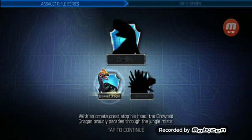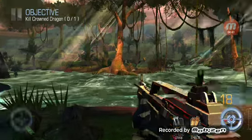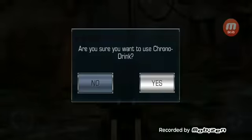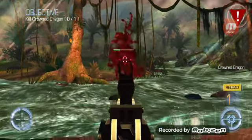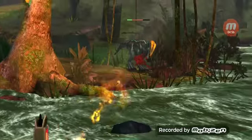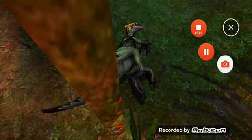I have no idea how to pronounce the boss names, and the other one's like the Razorback. What's this - the Crowned Dragon? I'm pretty sure we gotta use an AR. Okay then, let's use storm shell plus energy drink. This does no damage. Oh, that was the quickest we've ever seen. He hit a heart shot. Okay, let's go on to the next one.